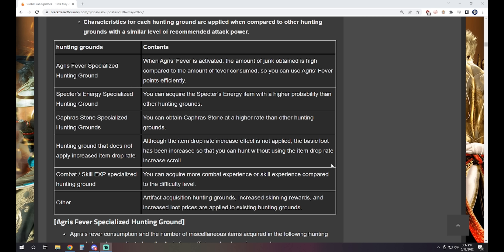Agris Fever is set up so that consumption is extremely efficient at the following places: Crescents, Gahas, Centaurs, Ackman, Histria, Kratuga, the upper portion of Gyphon — note that the lower portion of Gyphon is completely untouched by these drop rate changes — the Winter Tree Fossil area, Tauros, Jade Starlight Forest, and Alin Valley are all now considered Agris Fever specialized hunting grounds.